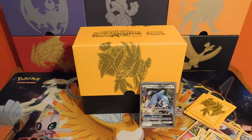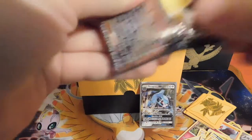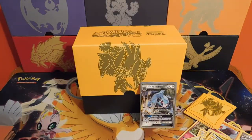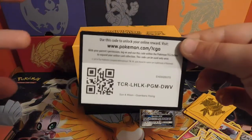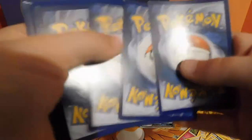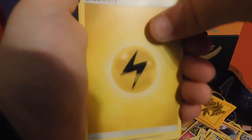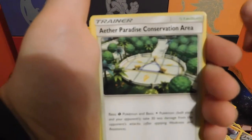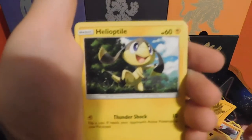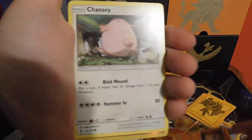DCE, DCE, DCE, DCE, DCE — GX, DCE. Pack number four coming up. Code — make sure you get that full code in there, no more complaints about our shadiness. My mustache isn't that thick. We got a lightning energy, holo, Alolan Graveler, Aether Paradise Conservation Area, Helioptile, Mareanie, Sandrew, Machop, Chansey.